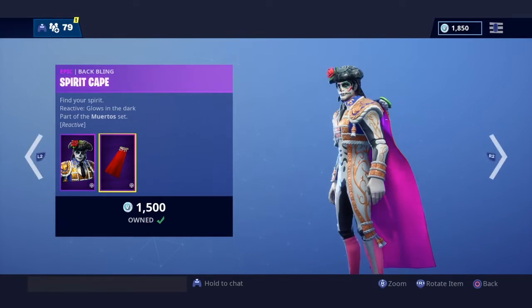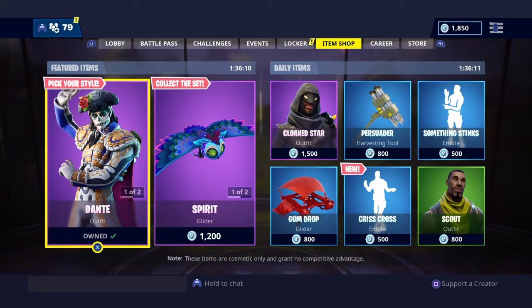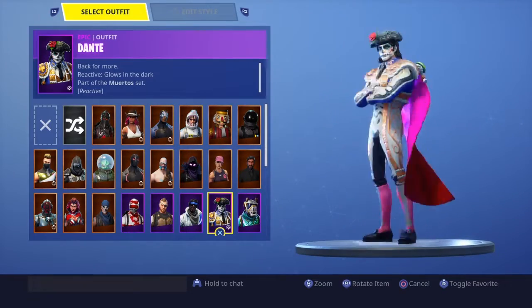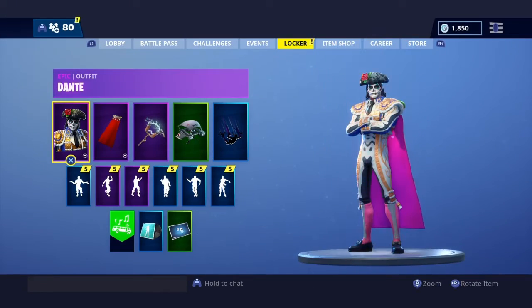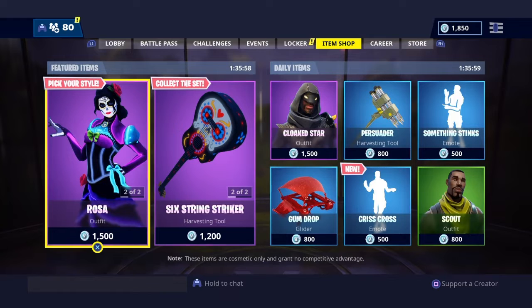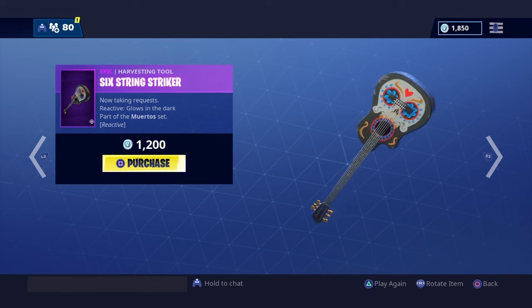So this is the new skin. It's basically reactive during the night. I bought it — I bought Dante — because it's pretty cool. I really like this skin when it's at nighttime. But it also comes out with a six-string guitar, which is pretty nice as well.